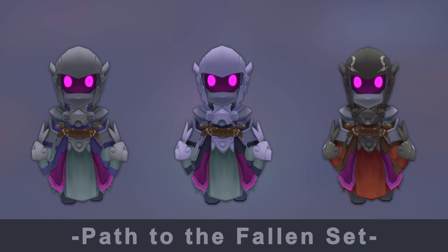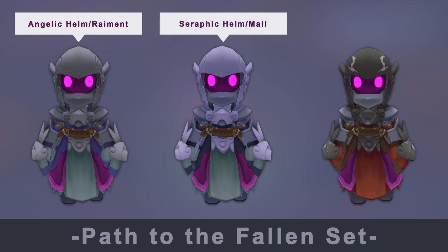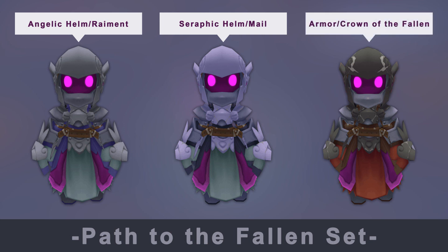If you want to get your hands on the fallen set, you'll first need to get the three-star Angelic Helm and Raiment, then go for the four-star Seraphic Helm and Seraphic Mail, and finally you can get the five-star Armor and Crown of the Fallen. Overall I really enjoyed this set, and although it's not a design I'm really going to be wearing around Haven, you can never argue with a free halo. Thanks for watching, and I'll see you in Spiral Knights.